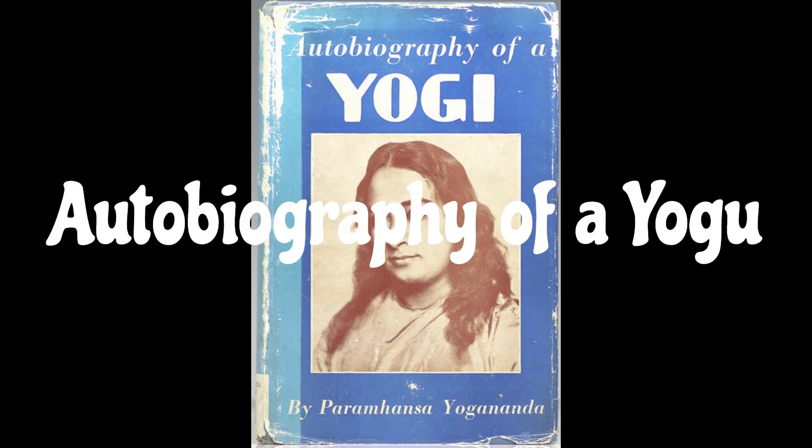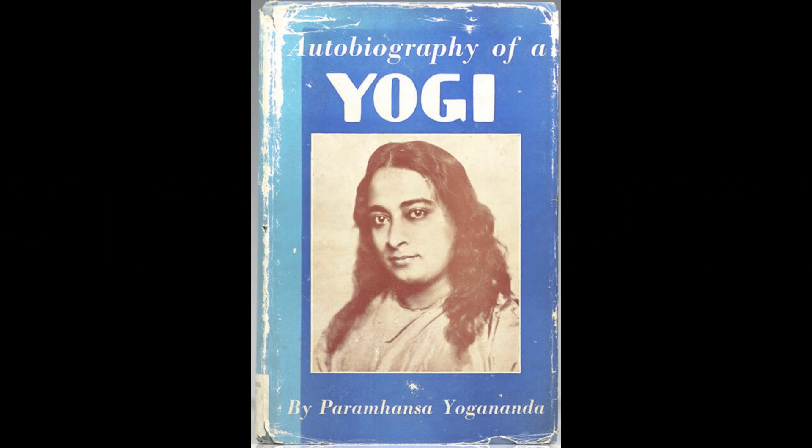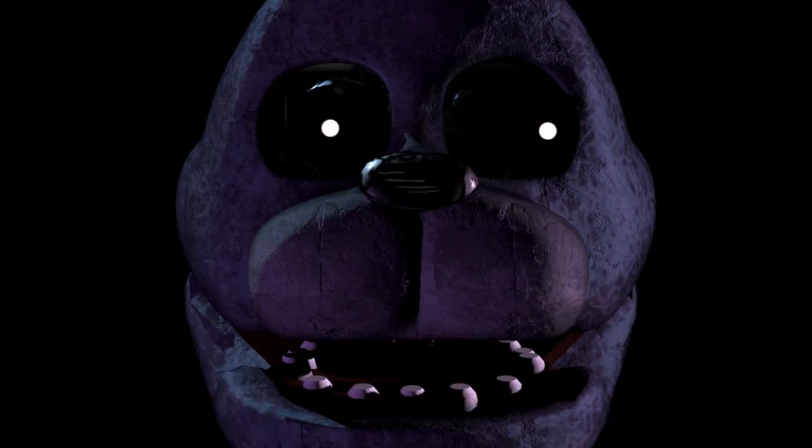Autobiography of a Yogi. Autobiography of a Yogi is an autobiography written by Paramahansa Yogananda. The reason it's on the iceberg is because when the hallucinations appear, an excerpt from it is heard. However, it's altered to sound more demonic.